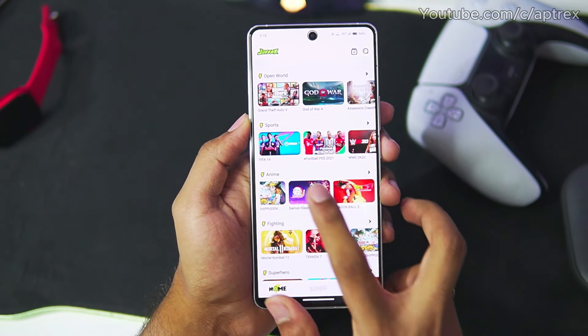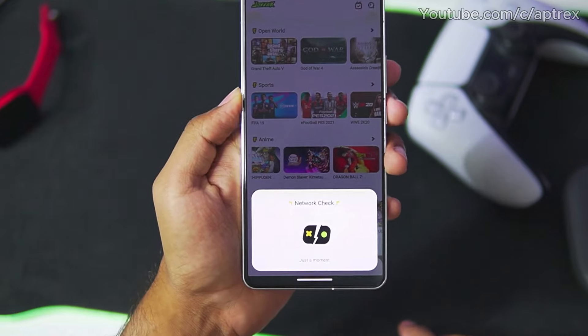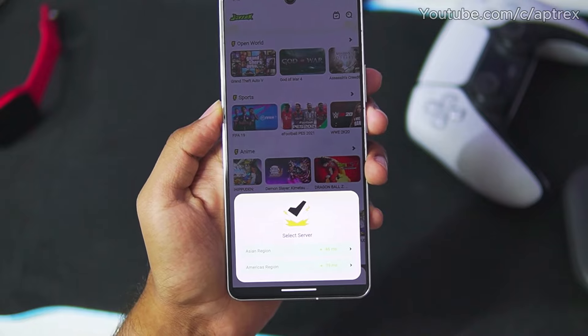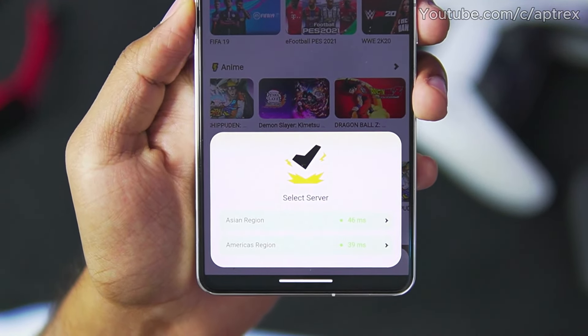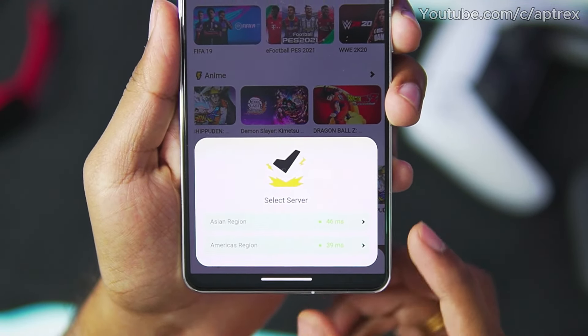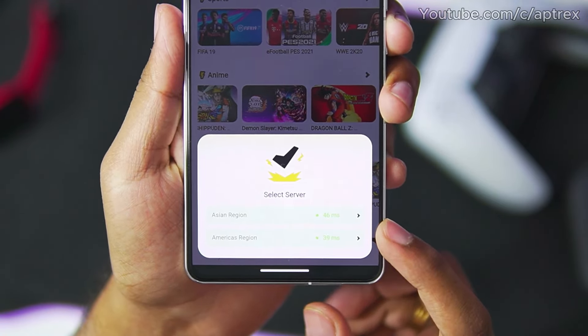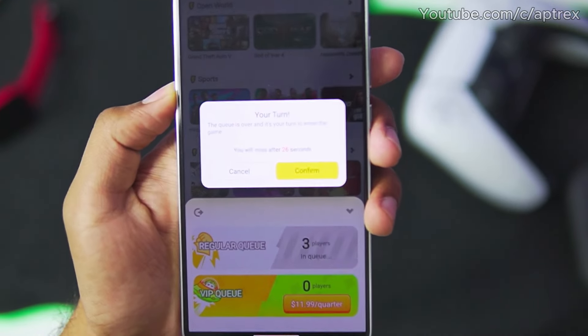The next steps are pretty simple. Just go ahead and tap on the game. Afterwards, it will check your network. I'll be showing you guys the best settings for JoySack Cloud Gaming so you get the lowest amount of MS. If you choose Asian region, you will get around 46 MS. If you choose American region, you will get around 39 MS. I'll go with Asian region though.